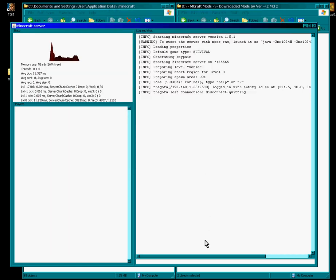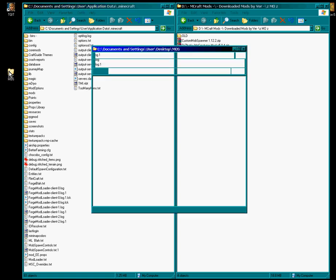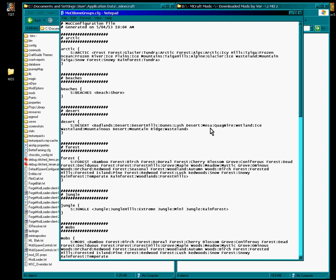I'll show you how to change the spawn settings for your server. Inside your server folder you will find a config folder. Inside your config you'll find two files, same as in the single player. Biome groups — now if you are running, let's say, Biomes of Plenty or something like that on your server, these have been put into specifics. So desert will include badlands, dunes, lush desert, cogmire — they all come under desert.